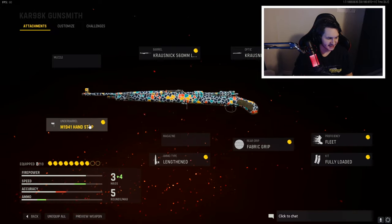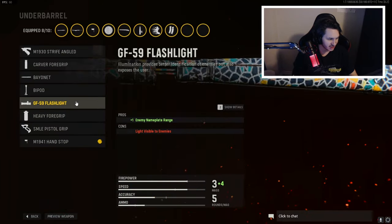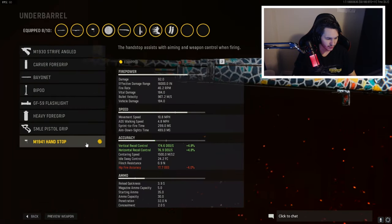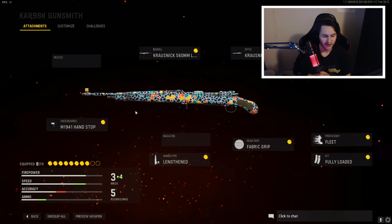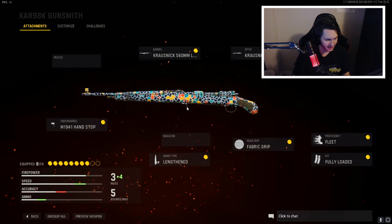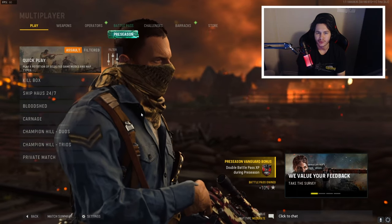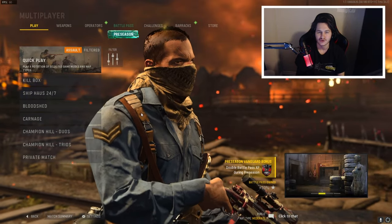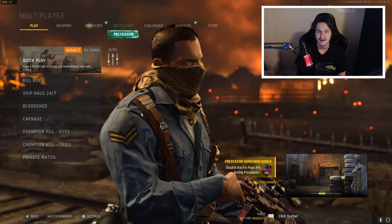This is the first iron sight you unlock and it's my favorite personally. For the barrel we have the 560 millimeter LWS 03K. On the second Kar98k, all the other attachments are exactly the same except for the underbarrel — instead of the flashlight I am running the hand stop, which gives you some recoil control horizontal and vertical, so it is not a bad trade-off from the flashlight at all.